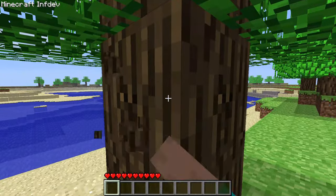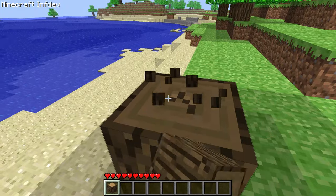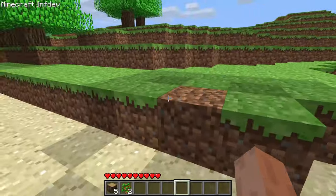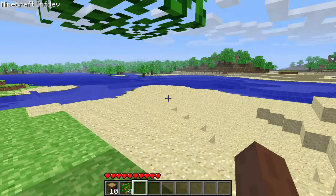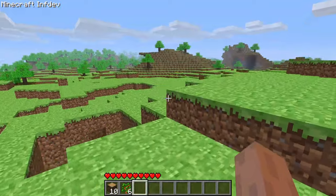I made my way over to the tree and started punching it, doing this for a few more trees to gather some wood. To my surprise, the leaves of the tree drop really fast and give you a ton of saplings, so that should never ever be an issue. I had a little play with the fog settings and looked around my world a little, stumbling onto a cave entrance.